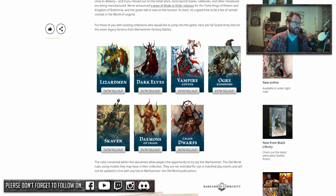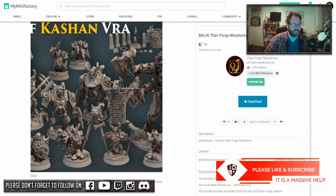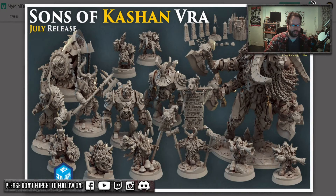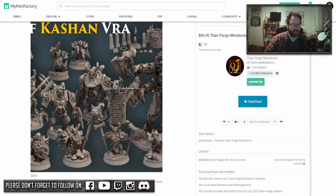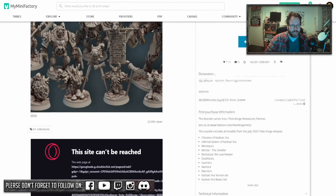The first ones we're going to be looking at is Titan Forge. I really, really like this — it was the first Titan Forge pack they've done. You can see some really unique sculpts here with some terrain and all sorts of different bits and pieces in there.